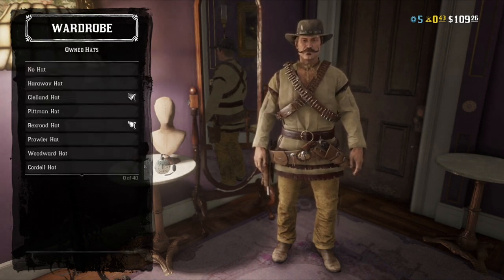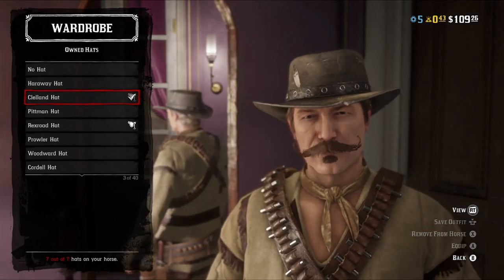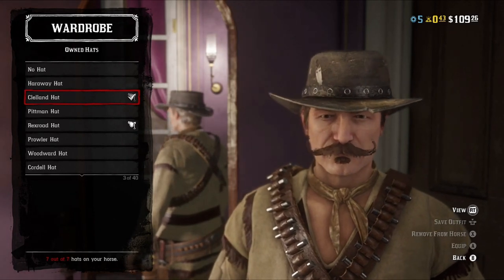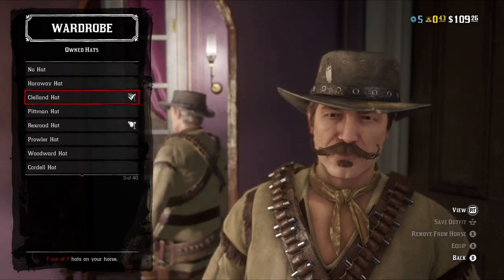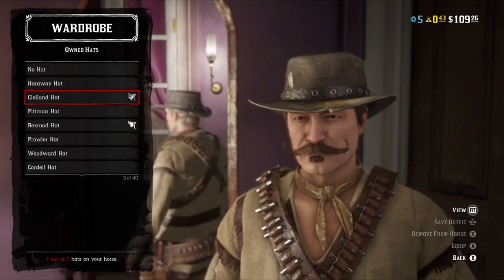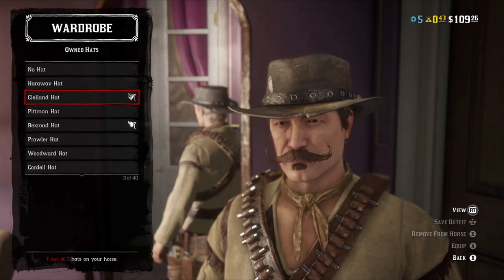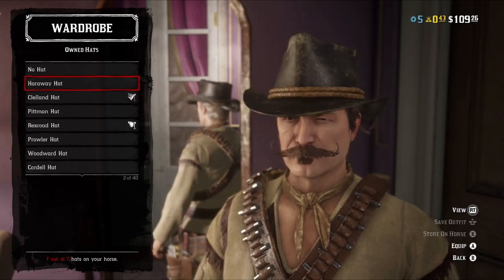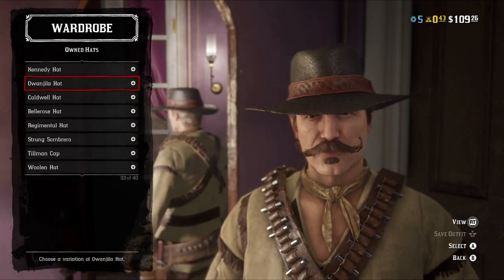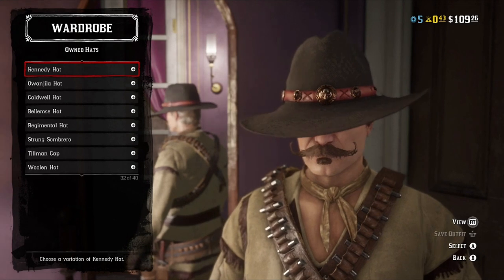Let's go ahead and break down the outfit piece by piece, starting with the hat. Fair warning, I'm going to throw out a lot of options because I have a lot to give, and y'all may not have access to some of these. The Cleland hat — you get this from the second Outlaw Pass if you paid 40 gold for it. It's John Marston's hat obviously; you get his entire outfit. I felt it worked because it came in the colors I needed — that nice dark brown with a nice little feather, which I thought was a nice little touch.